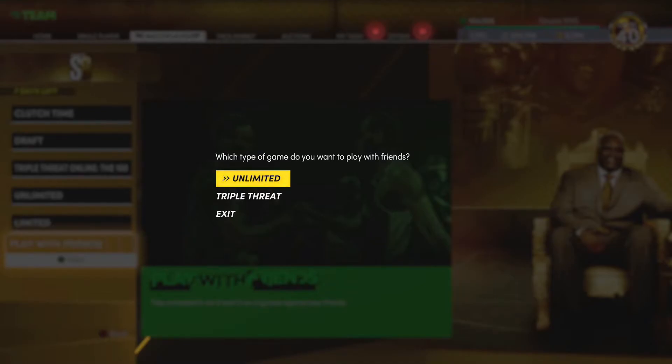Moving on to Play with Friends — let us customize some sliders so competitive guys can have their game set up how they want. It doesn't have to be full slider customization, but just a couple different presets — casual and comp — and get with the comp community to let them tell you what they want to see. This mode is a huge staple of the comp scene, so make it right with them. Triple Threat was a great addition — let's add Clutch Time to the mix as well.